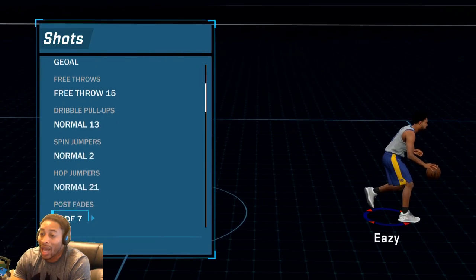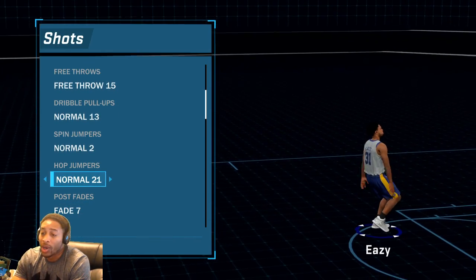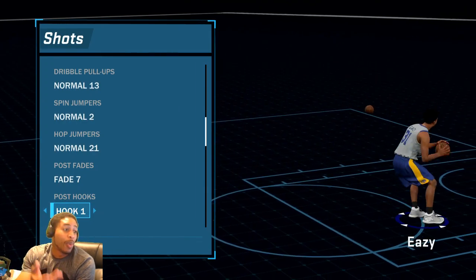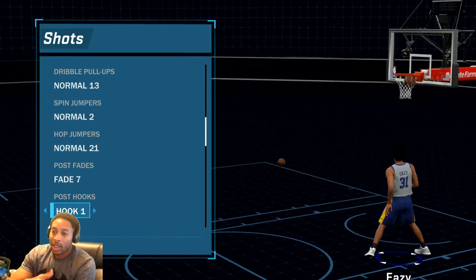Spin jumper — I don't care about that, I didn't change any of that. I used to use the hop jumper — 21, 21, just because that's what everybody does. You can do a step back and go by people. It really didn't work out well. If you're a point guard it probably won't work, but nobody expects me to do it, so it works for me.